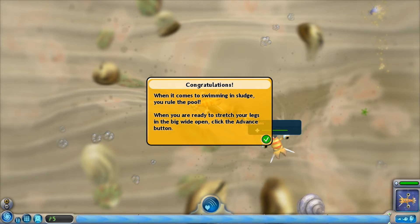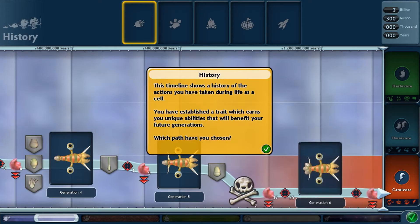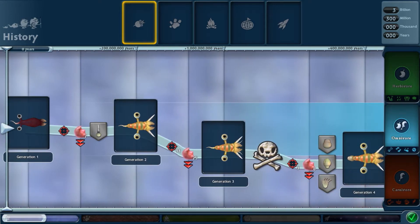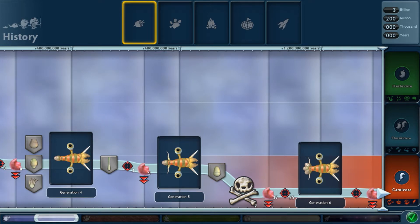When it comes to swimming in sludge, you rule the pool. When you are ready to stretch your legs in the big wide open, click the advance button, which is right here. So you advance your creature. Whenever you feel like it, you can actually check your cell — or more like your species.